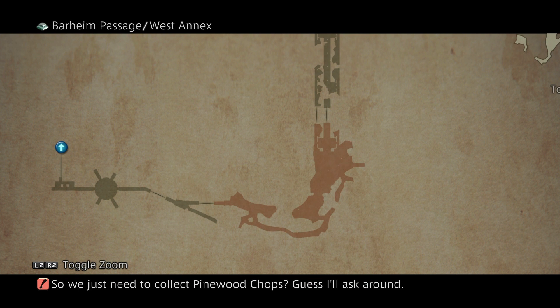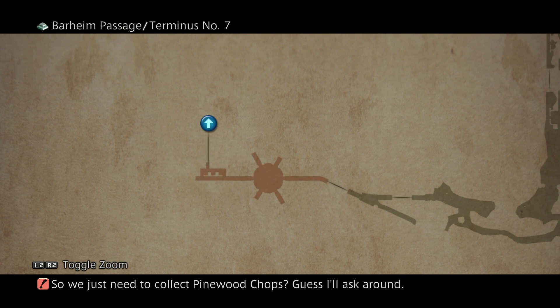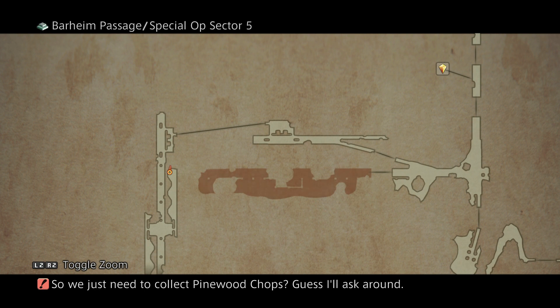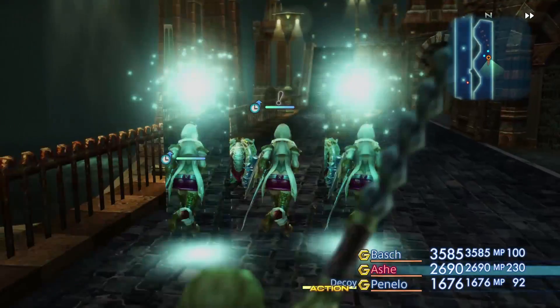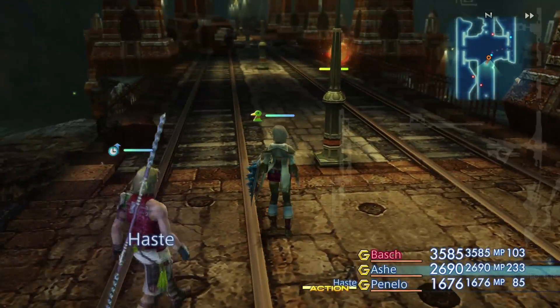Everything here. So there's the West Annex, and there's the boss area, which goes back outside of Barheim. That's where the optional Esper is. We will do that at a later point. We're just here to get to the West Annex and do that hunt fight. Special Op Sector 5 — should probably investigate that too while we're here. I don't know how these hunt videos are going to be split up, so pretty much just going to have to wing it. We'll try and pick up all the treasure as well while we're here.